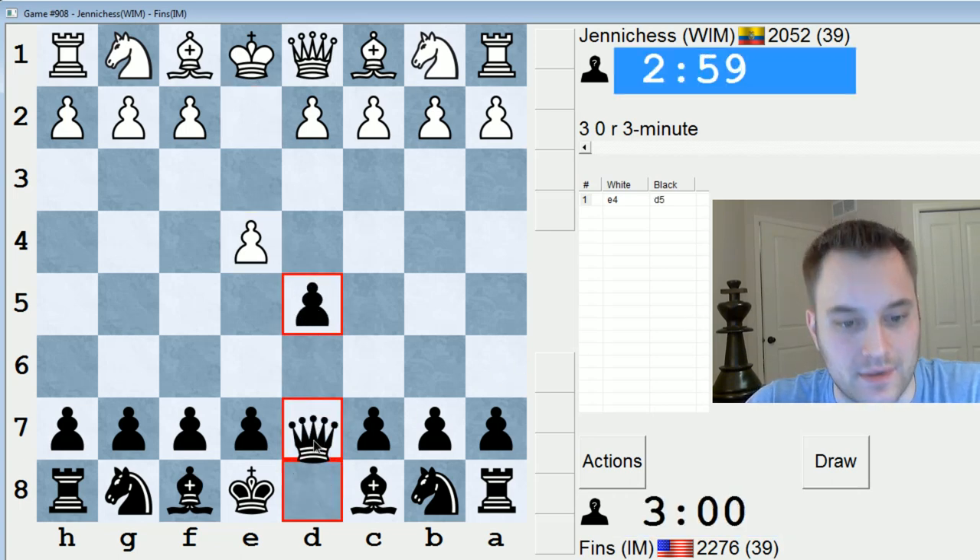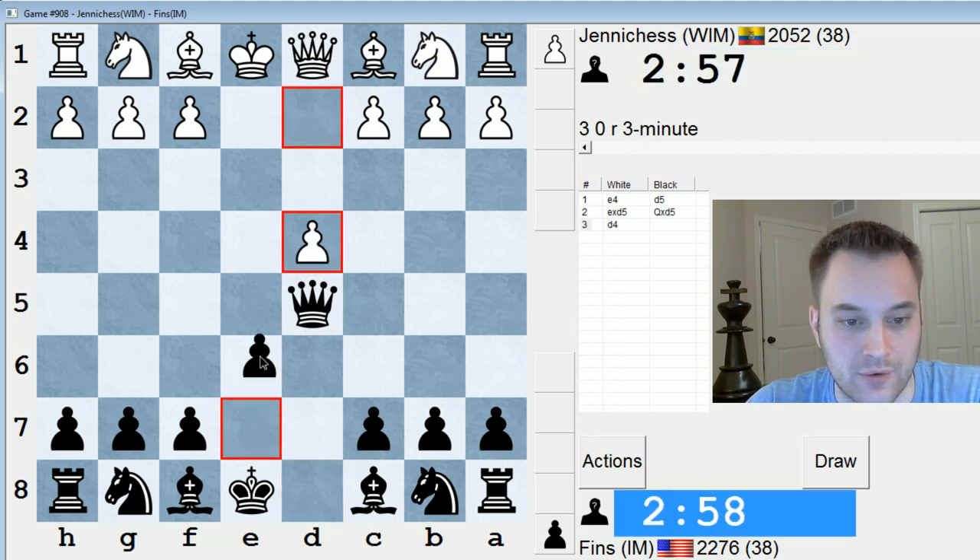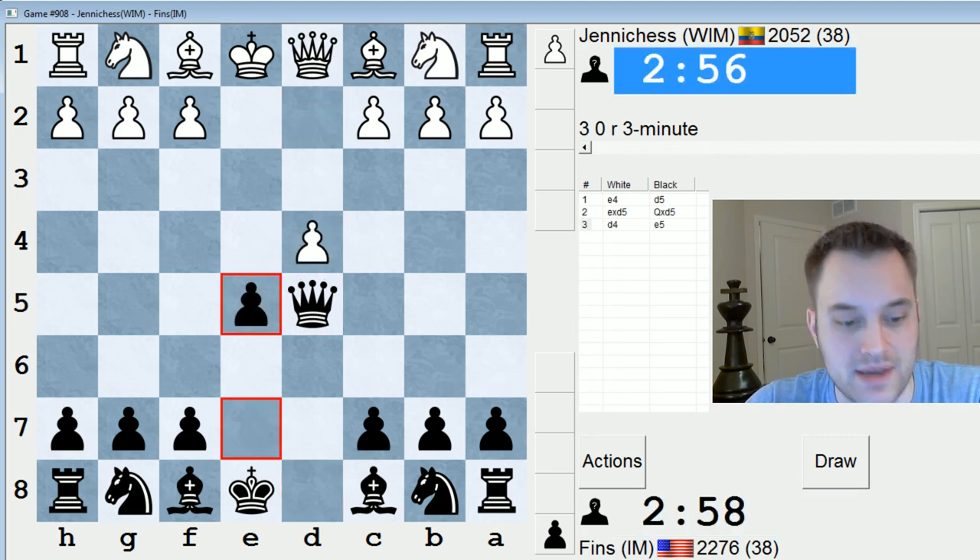Hey guys, this is John, and I'm playing Jenny Chess in the 3-minute pool on ICC. We're hitting Jenny Chess with the Scandinavian, of course, and they play d4. I usually meet that with e5.